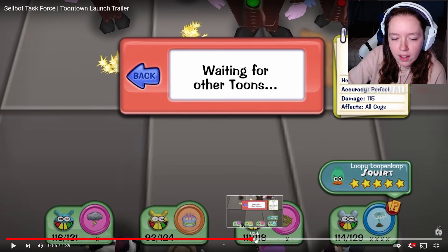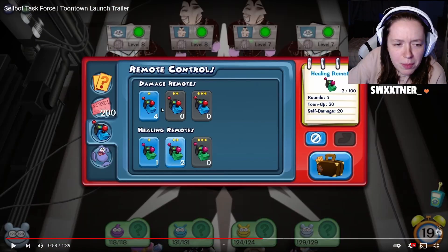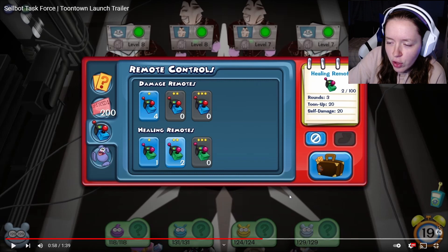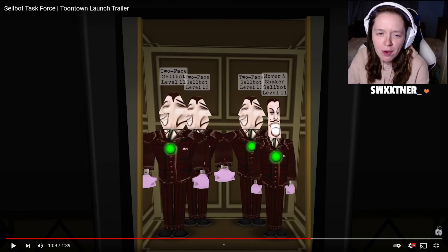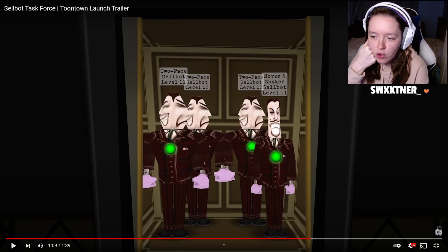This bit even looks different where you pick the gags. Damage remotes or healing remotes. The leaf logo means organic. Level 13, two faces. And the mover and shaker is a higher level too. Gags aren't gonna be more powerful or anything though, right? So surely it would be harder to defeat the higher level cogs.